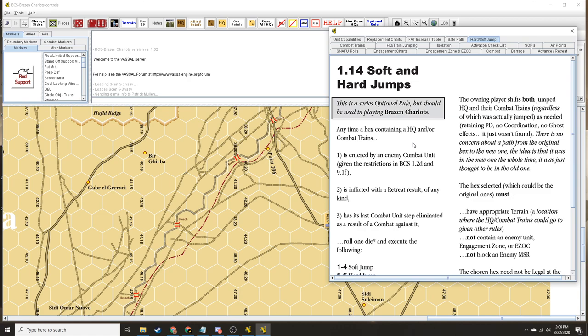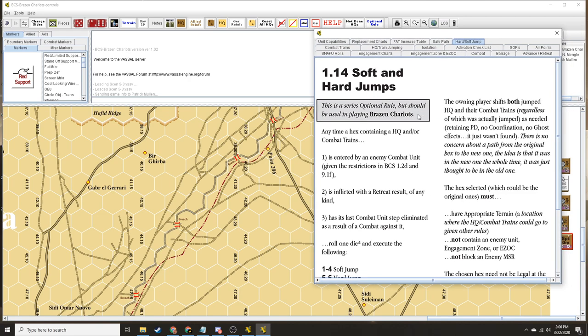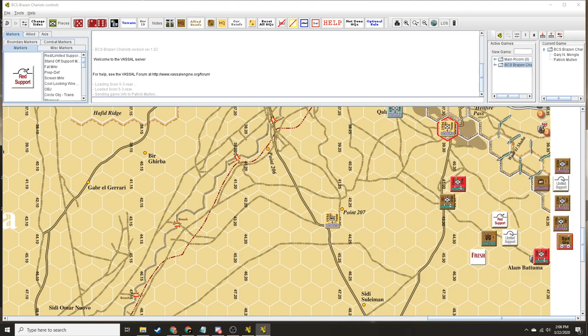In the charts and tables window there's a hard and soft jumps cheat sheet too. Okay, I think we're good. So assignment — you and I need to secretly write down our orders, formation by formation. I know I got HERF. Some of HERF's on the map now?